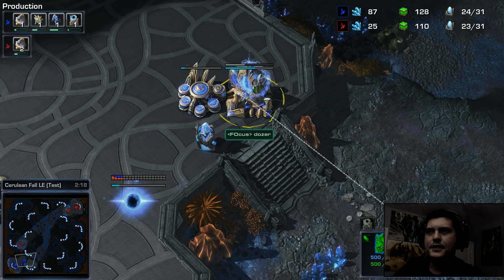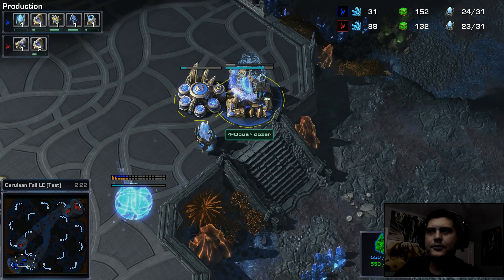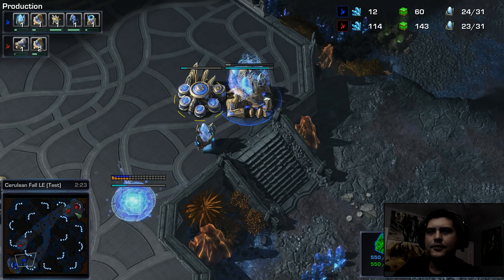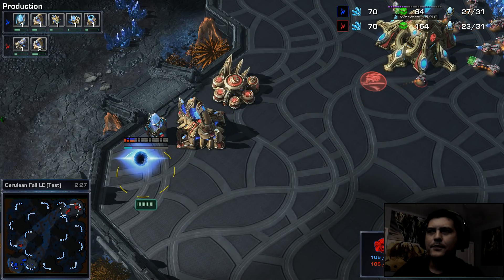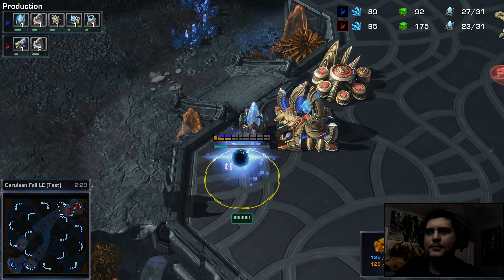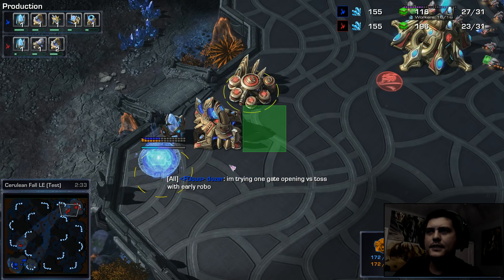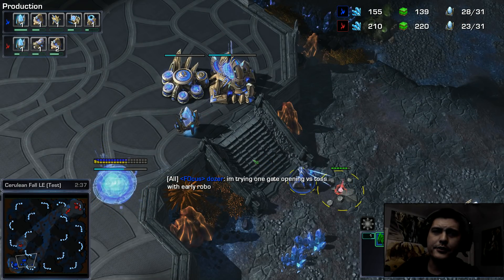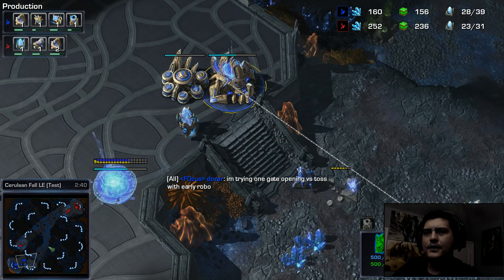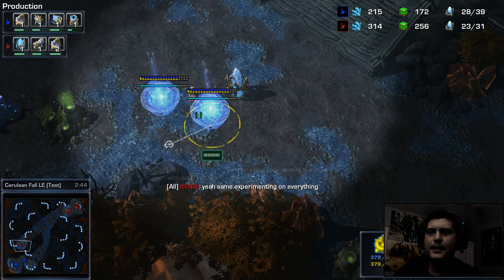On his side he's getting a stalker and getting a warp gate, using his gas for this, as well as getting one robo. At the bottom I'm actually making a forge just to make sure I contain that area in case he sends two stalkers or two adepts to my base, because I'm going to be quite busy at the bottom side of the map.